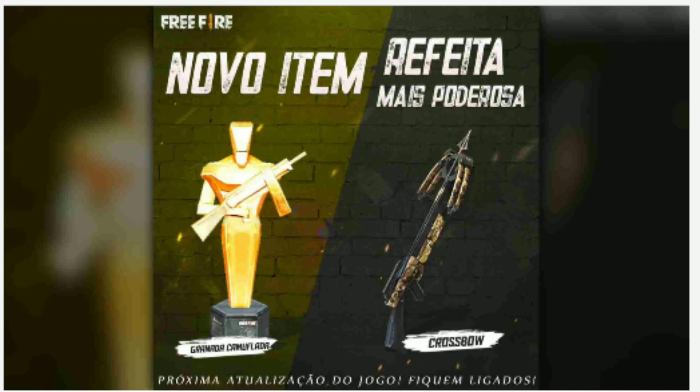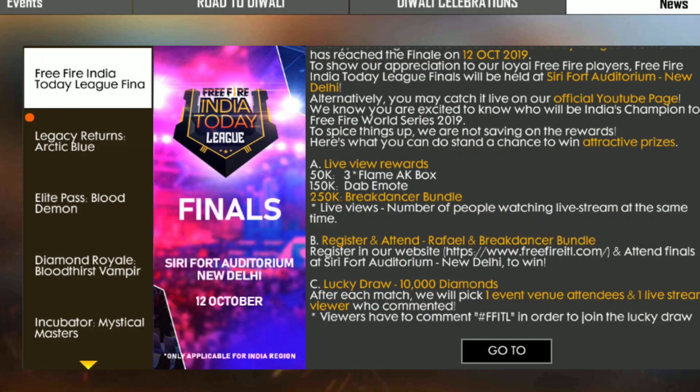If you want to participate in India Today league, you have a chance to win diamonds, a breakdance emote, a dab emote, and a flaming AKA. These are the prizes you can win. Check out India Today league — if you watch more you will need to see it.